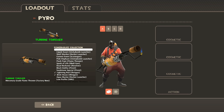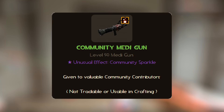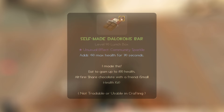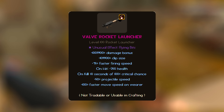The decorated quality is for weapons obtained through completing contracts in the Gunmettle update, or by unboxing a weapon case. Decorated weapons are basically reskins of the stock items. The community quality is for items granted by Valve for people who have made valuable contributions to the TF2 community or to the game itself, and community items come with a community sparkle particle effect. The self-made quality is for items granted by Valve for the creators of the items, and it also comes with the community sparkle particle effect. Lastly, the Valve quality is for items given to Valve employees; sometimes these items are given the flying bits particle effect, and they may even have additional attributes that change how the weapon works.